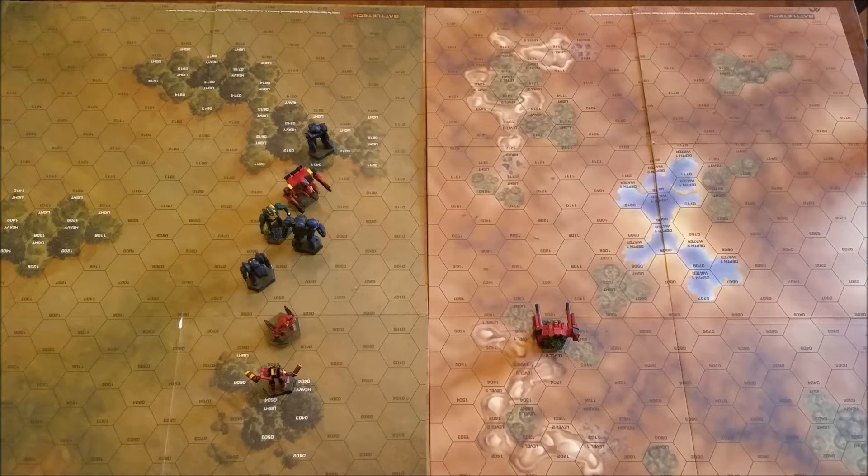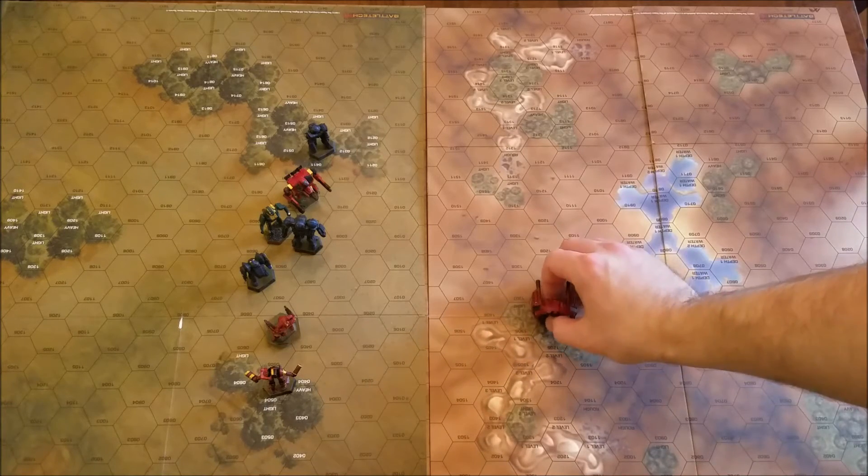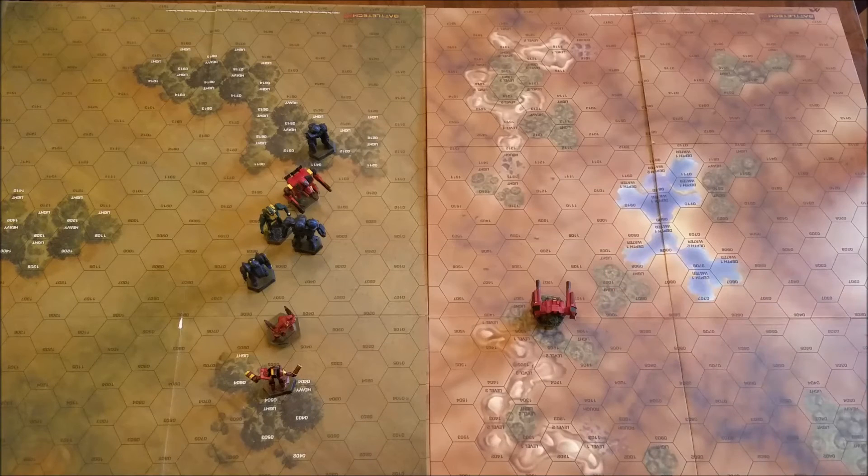The next tactic is basically memorizing your movement points. One of my favorite brackets is going to be 5-8 or 6-9. If you walk straight with 5-8, you get a +1 to your attacker modifier and +2 to your target modifier — that's a pretty good trade-off. The Lament right here has a 5-8 movement. What's nice about that is if he runs and makes just one turn, he still gets +2 to his attacker modifier and +3 to his target modifier.